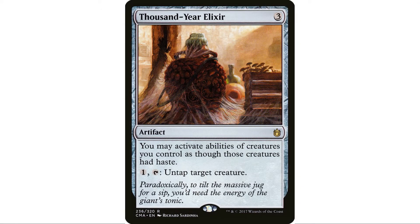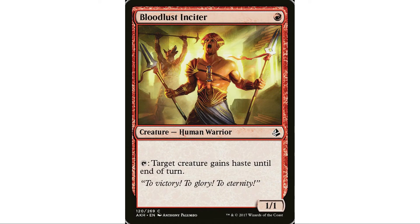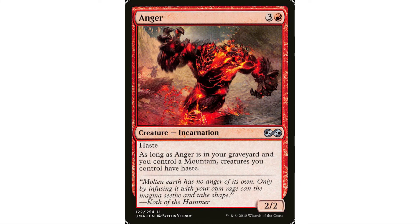Thousand-Year Elixir — I've touted this card a lot. It used to be very popular in Commander and they reprinted it heavily, then it trailed off. If you have a commander with a tap ability this is an auto-include. We want to use Keskit right away as soon as he comes into play, so I also put in Bloodlust Inciter — a one-drop that taps to give Keskit haste. Anger is fantastic here too since it gives our creatures haste.